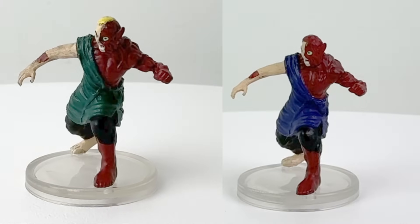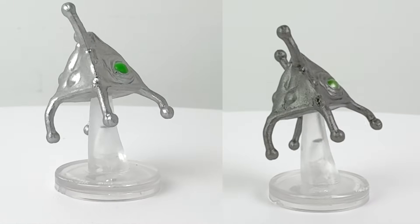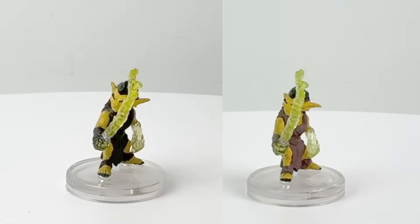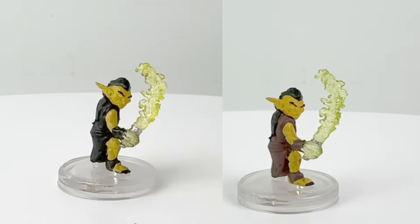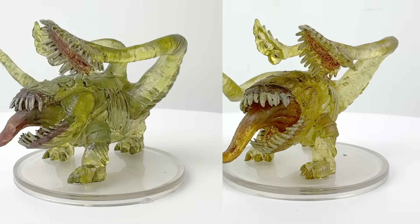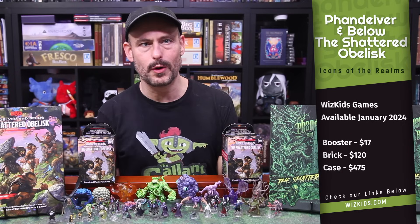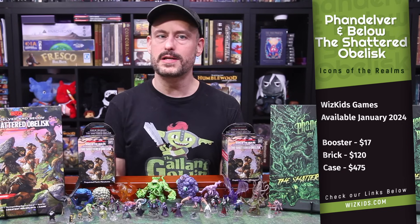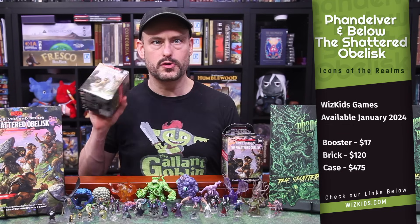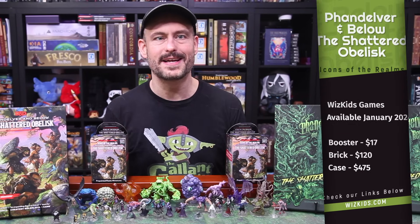Before we wrap up, let's compare the minis from the preview box on the right here to the final minis in the booster set on the left. As you can see, the paint scheme differences were pretty subtle, especially with the Gemmule and the Otyugh. The set did include an exclusive figure in the Flesh Meld, which is basically a more impressive-looking Gibbering Mouther. I do wish they'd really go for it if they were going to do paint scheme variants. The Phandelver and Below Booster Set is releasing this month — January 2024. A booster set of four minis is retailing for about $17. A brick of eight booster boxes is going for about $120. And a full case of 32 booster boxes is about $475. Do shop around to find the best prices, and let me know what you think about the set in the comment section down below.